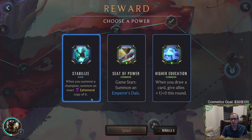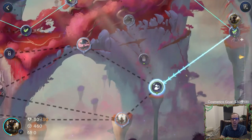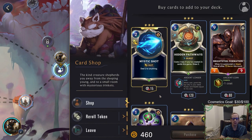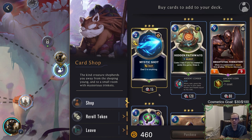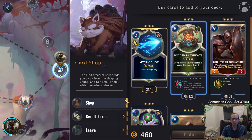Let's do one more re-roll because I don't like any of these. We got a rare — summon an exact ephemeral copy of the champions. I guess that's what we got because I don't want either of these others. Emperor's Dias would be kind of cool with getting multiple keywords on every sand soldier. We can buy regular Mystic Shots, but hidden pathways — when cast, grant the top ally in your deck power and health equal to its cost — that could be not bad.